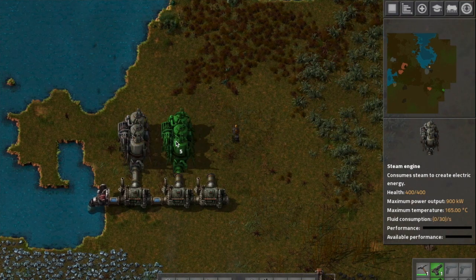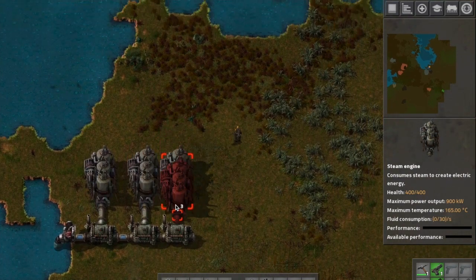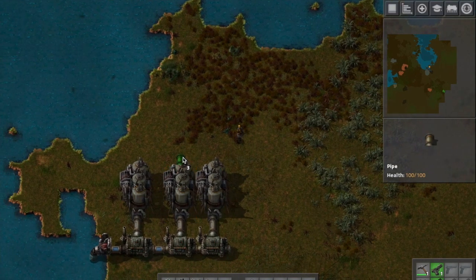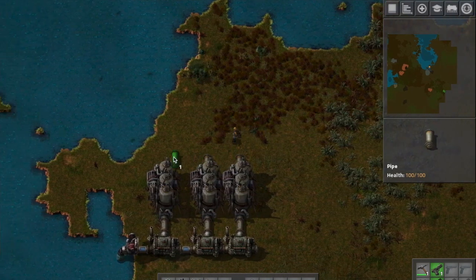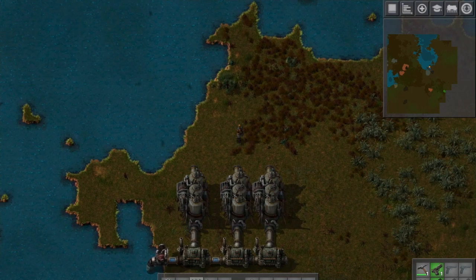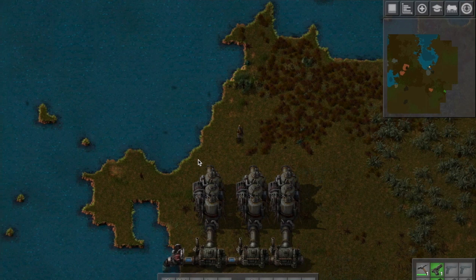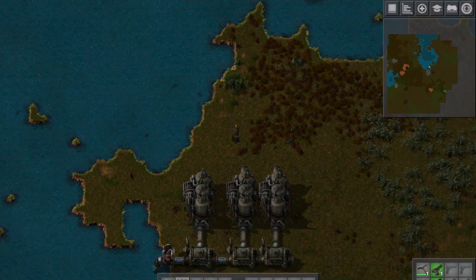This setup here is really good for early game — I wouldn't say for late game at all. This will generate a ton of electricity for getting your assembly lines sorted out. It took a long time for me to finally wear these guys out and have to create more electricity.